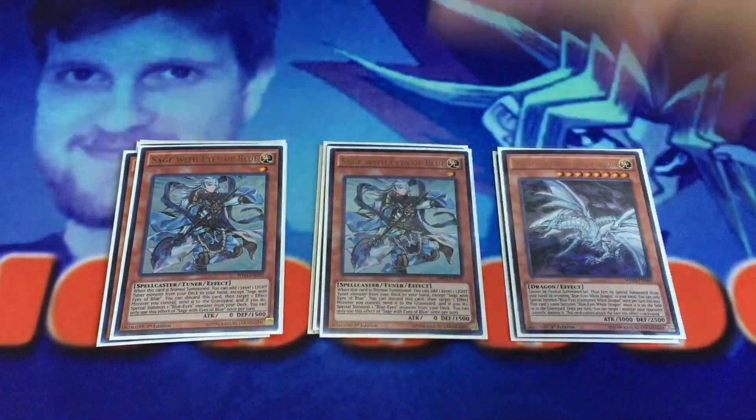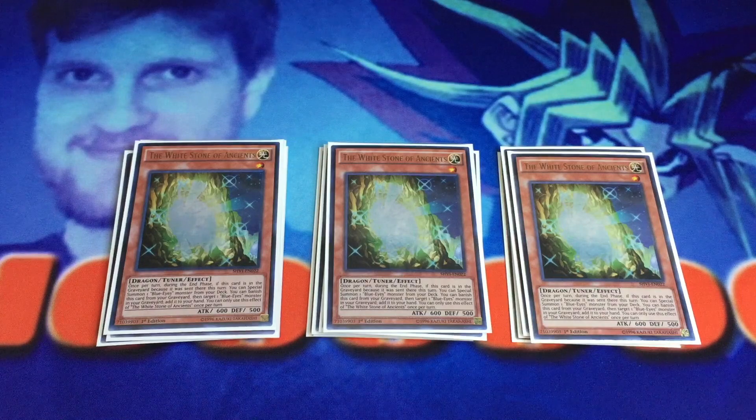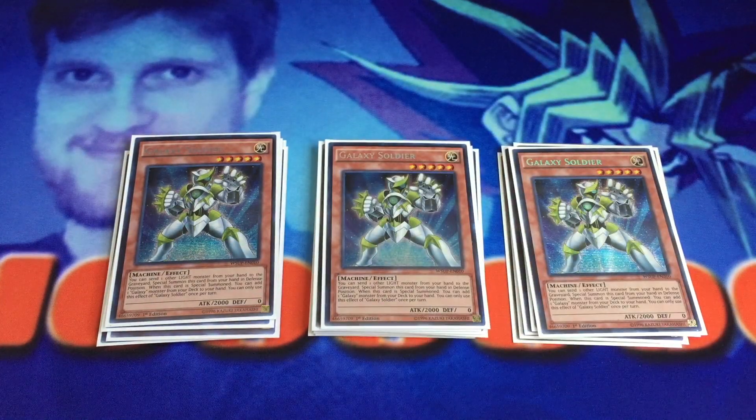Moving on, we have standard stuff — Sage with Eyes of Blue. You want to max out on all these cards because these are your best cards. Three White Stone of Ancients for recursion and summoning things like Dragon Spirit of White in the end phase. One White Stone of Legend. Because we are playing the Galaxy Soldier build, you could potentially up the White Stone of Legend count to two or even three, because the synergy with Galaxy Soldier plus White Stone of Legend basically mitigates the cost of Galaxy Soldier by adding a Blue Eyes to your hand. You can dump that Blue Eyes for the second Galaxy Soldier, so you don't lose much advantage, and you're also feeding your graveyard for synergies like Return of the Dragon Lords.